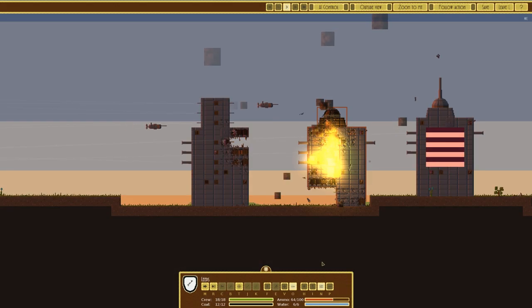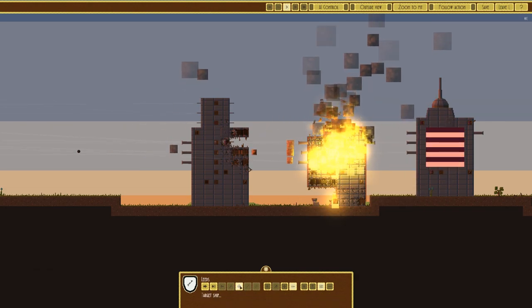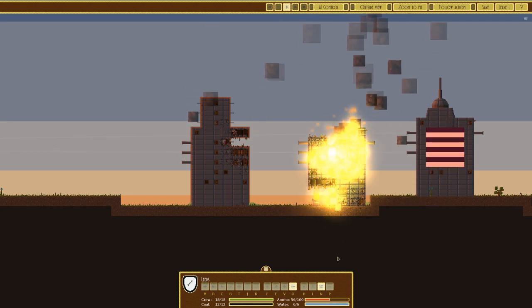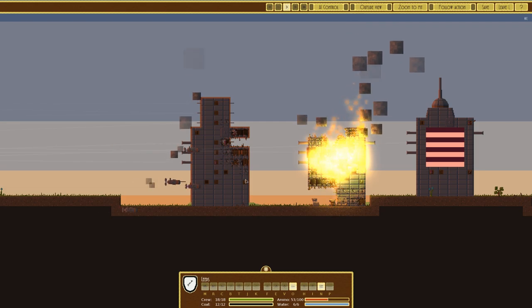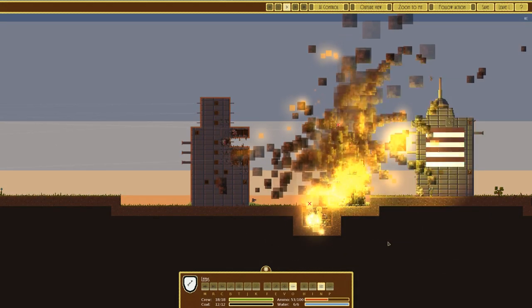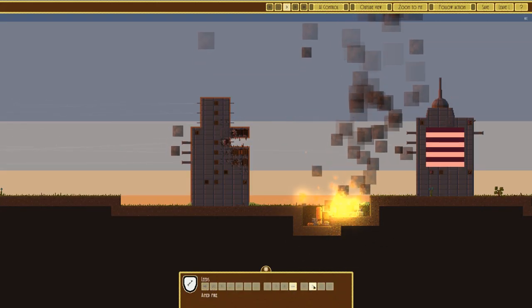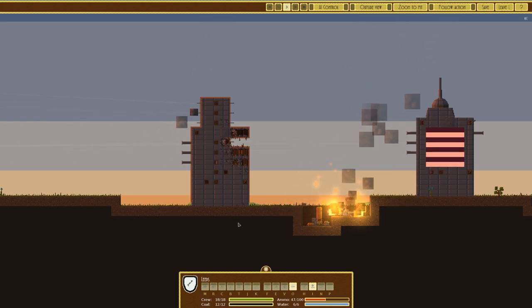This one has also taken some damage but again on the back side which we don't care about. Letting it have a couple more shots before switching to aimed fire. That first structure is burning quite well - assuming it's pretty much dead from the fire. So we'll target the front one which technically has the most guns. And that has just had a catastrophic internal explosion.